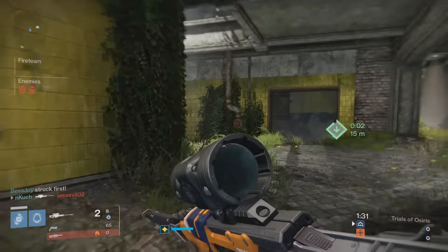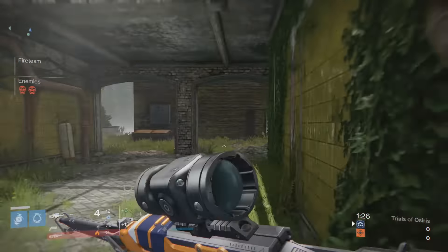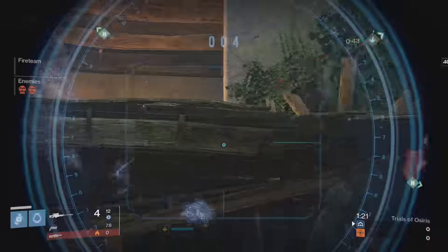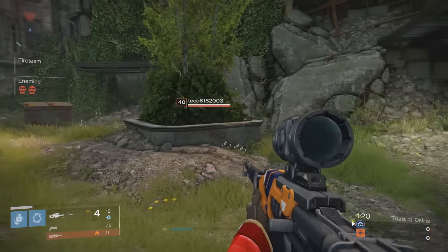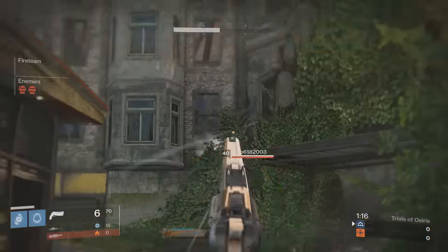Then you also have the other side of the map where that little shack is — the heavy ammo spawns on top of it. That's another spot that you can go to that's very different to the mid lane. You can't do too much sniping down there, but shotguns, Last Word, pulse rifles — anything that's more close-range oriented does very well.